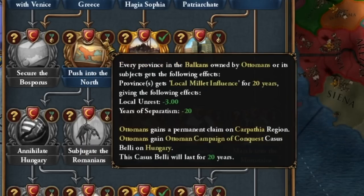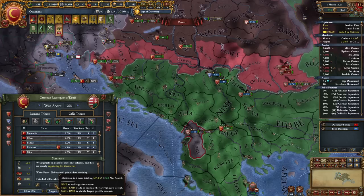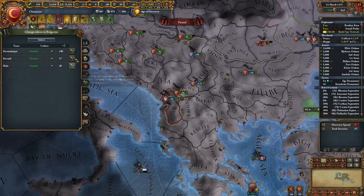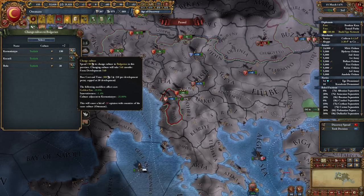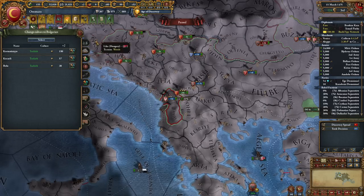We are at war with Hungary over Albania — we'll go for a white peace. I literally miss one province to get a special casus belli against Hungary. It hurts a bit because I would have made a lot of money, but we're going with the white peace.